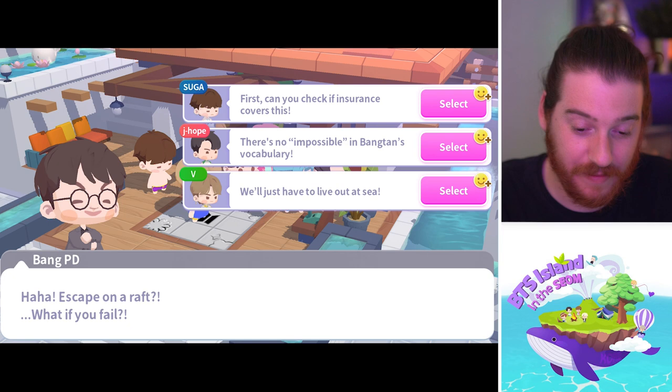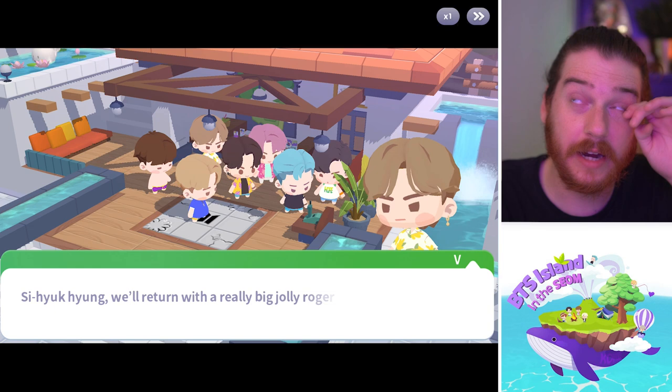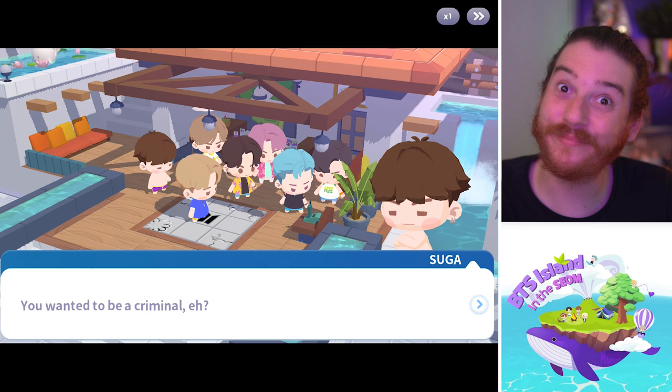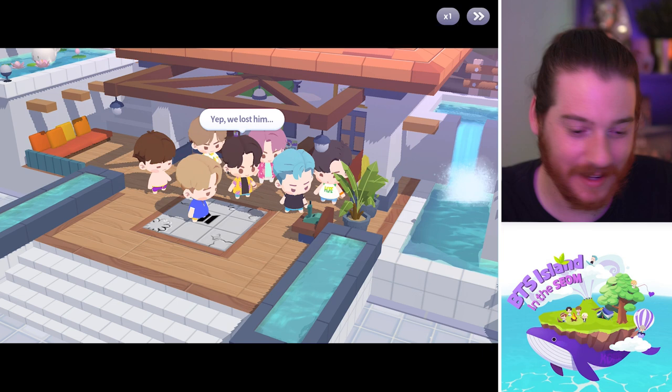'Check if insurance covers Yoongi.' There's no impossible in Bong Town's vocabulary. We're gonna click Yoongi — can you find out if travel insurance covers rafting? 'First thing I do when I get back is make a claim for shipwreck settlement. I'll let the company handle things if we don't make it back though — life insurance and whatnot.' 'Are you guys being serious about escaping?' Well, you're not trying to find us. 'I'll return with a really big Jolly Roger — don't shoot us.' 'It was my dream to become a pirate when I was little.' 'You wanted to be a criminal? Pirates — new concept later: pirate concept idea!' 'Don't talk about work. We only got like 20 seconds a day on the satellite phone.'